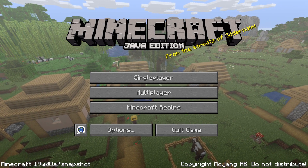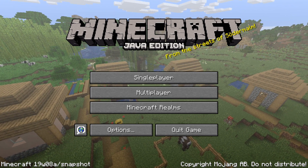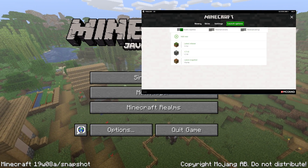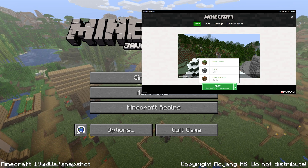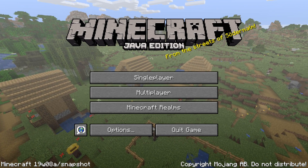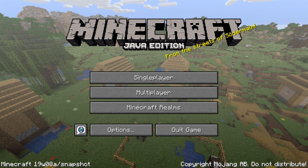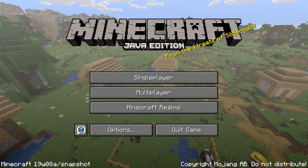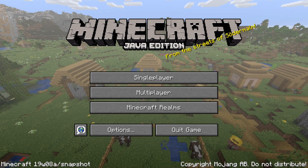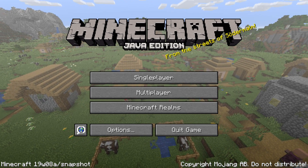And those were all the changes in Minecraft Snapshot 19W08A. Remember, if you upgrade a world to a snapshot it can never be downgraded again, so if you try this version do so on a test world or on a backup of your world. If you don't know how to get and play a snapshot, click the card on the video right now — it will take you to a tutorial video. I hope you enjoyed the video, and if you did please leave a like. If you want to stay up to date with all the latest Minecraft news, please subscribe to my channel and click that bell icon to get notified whenever videos are done. My name is SlicedLime, thank you for watching, and I'll see you next time.